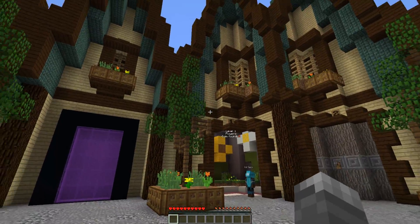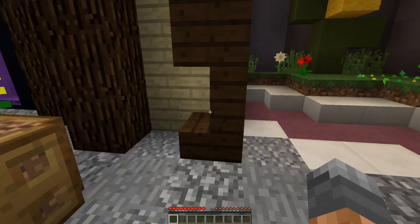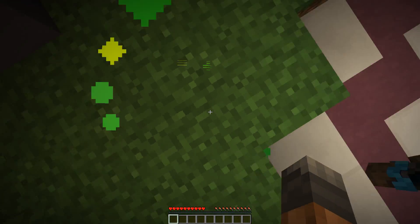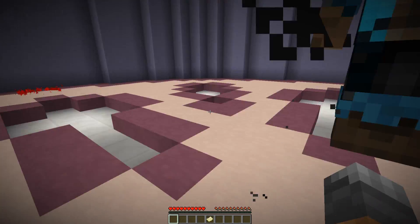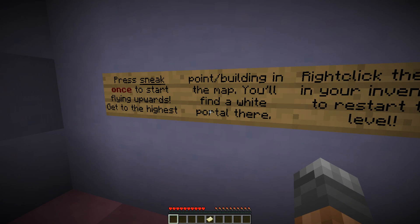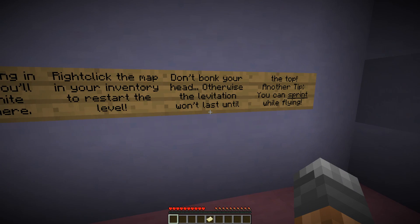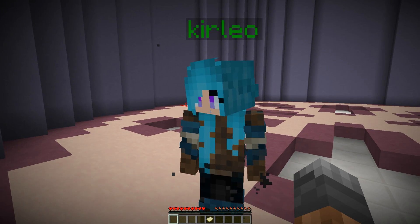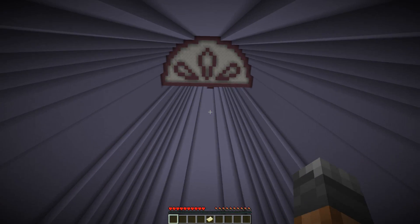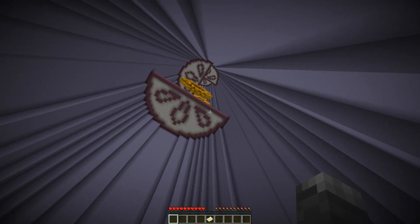So this lobby looks interesting. It's kind of a little bit framey for me. First level is flower themed, apparently. Press sneak once to start flying upwards. Get to the highest point - building in the map - you'll find a white portal there. Right click the map in your inventory to restart the lever. Don't bonk your head, otherwise the levitation won't last until the top. Another tip: you can sprint while flying. Sprinting only works for left, right, forwards, backwards - not up and down. And I don't know if it triggers for both of us; everyone has to press shift.